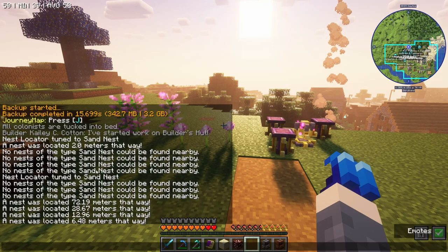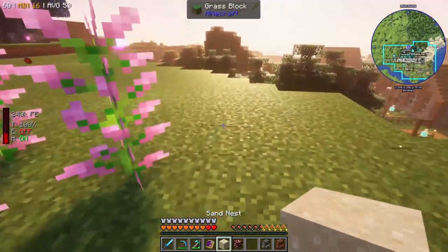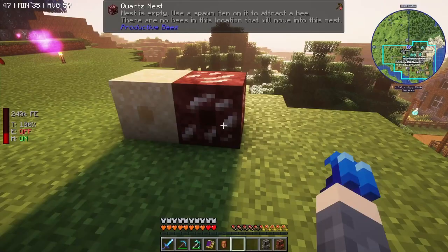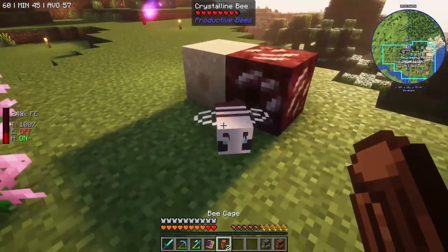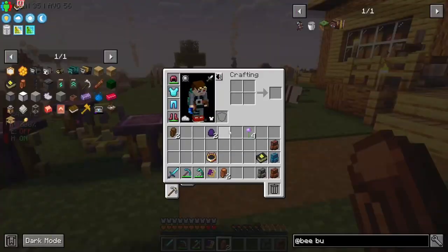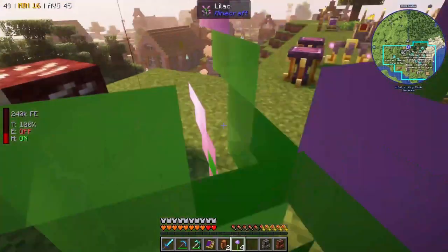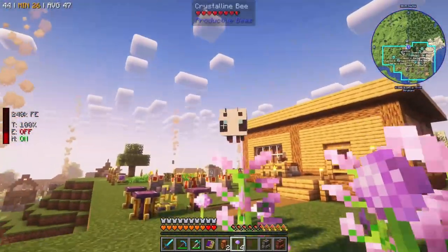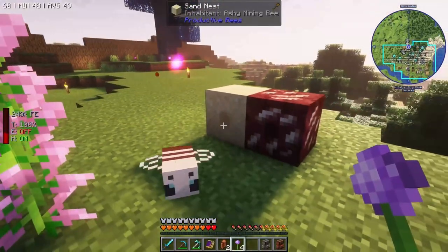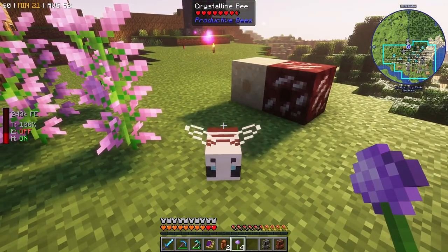I went out looking for a sand nest and found one just over by our stargate, so we now have our sand nest with an ashy bee and a quartz nest — though nothing in it at the moment — and we have our crystal bee. Once the ashy bee comes out we can breed them and get ourselves an iron baby bee.